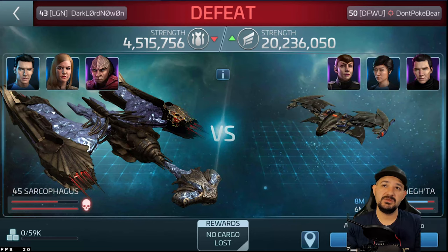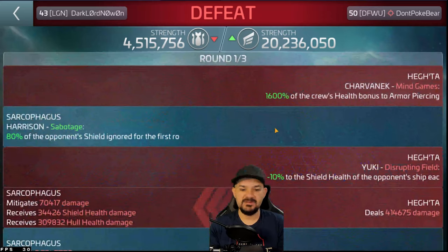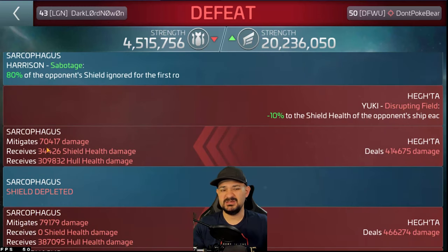Here we go — here's the log where I hit the Hegtha for about half. This is what I was running. In these logs, as you can see, my Sarcophagus with Captain Killy and Harrison basically took down half the Hegtha — that repair cost alone is nuts. Look at how fast the shield went down: the Sarcophagus hit the Hegtha and did 1,600 of charbonic for the piercing — it was a smart play to put charbonic on because that's anti-battleship. Then Harrison at 80% right away.